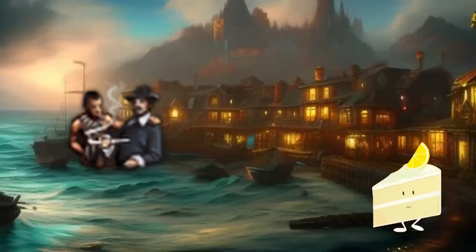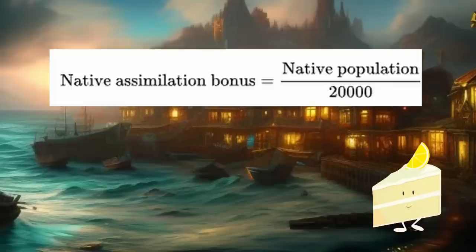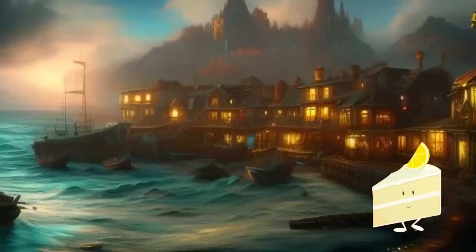Native Assimilation in EU4. All uncolonised provinces in the game have a native count — bear in mind that sometimes that count is zero. If you don't kill the natives by using the hunt natives button, when your colony is finished you are able to assimilate the natives present and convert them into the native assimilation bonus. The formula is native count divided by 20,000, which converts to goods produced in a ratio of 1 to 1.